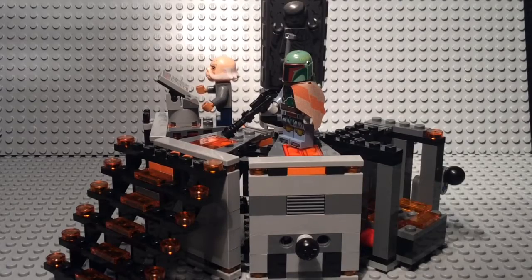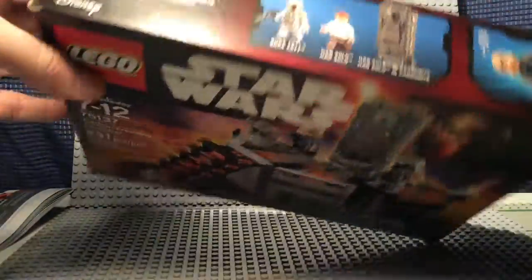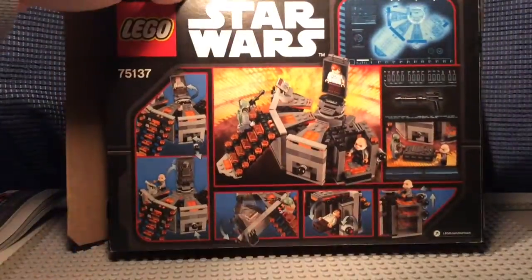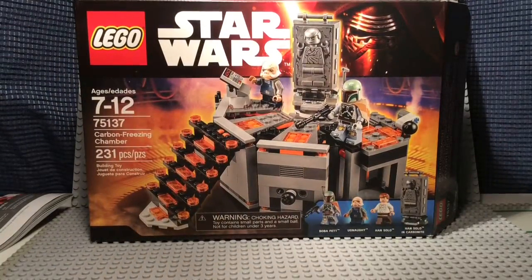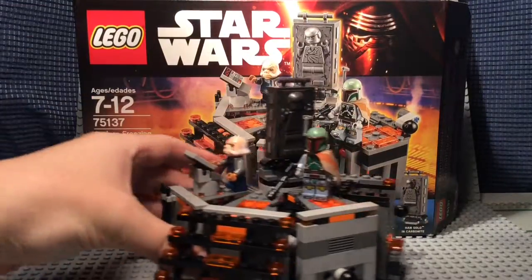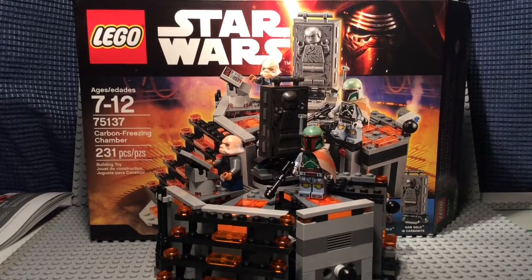Let's check out the box. You can see all the figures — I forgot to show Han Solo in the carbonite on the box art, but it shows up in the build. All the play features are shown on the box as well. That's the end of this review — if you like it, please comment and subscribe. Happy holidays, bye!